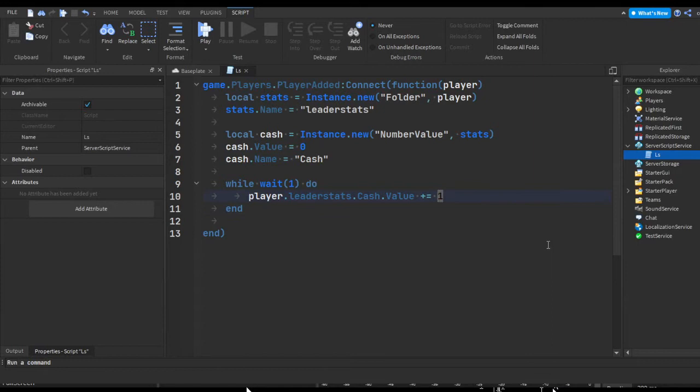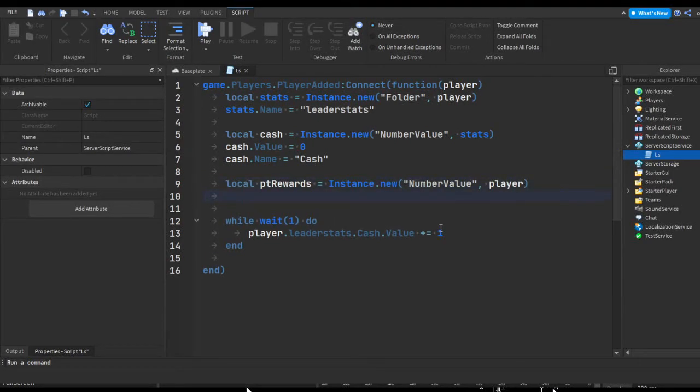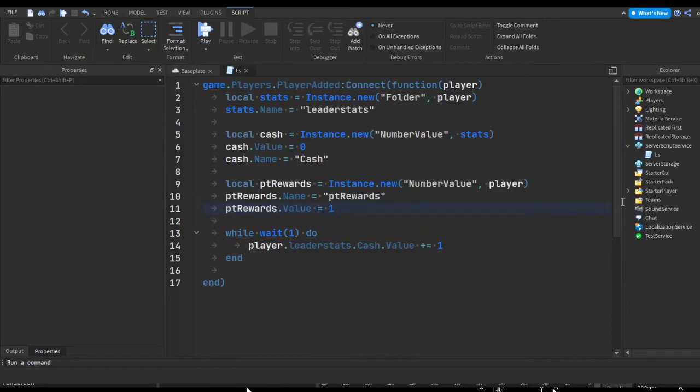Let's add a multiplier to this. So: local ptRewards = Instance.new('NumberValue'), put it in the player, rename it to 'ptRewards', and set its default value to one. We're putting it in the player rather than inside the leaderstats folder because if it's in leaderstats it'll show in the player list, and we don't want it shown there — we can display it in a little UI in the corner instead.